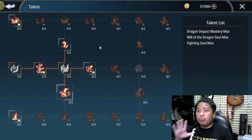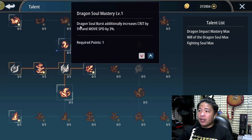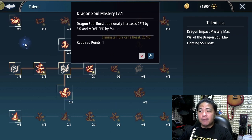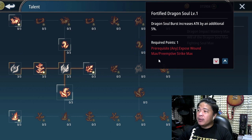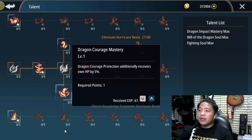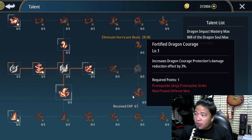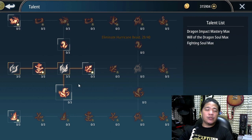There's really no perfect build because this definitely depends on your preferences. The four key talent choices are: Dragon Soul Burst additionally increases critical by 5% and movement speed; Dragon Soul Burst increases attack by an additional 5%; Dragon Courage Protection additionally recovers own HP by 5%; and Dragon Courage Protection increases damage reduction by 5%.